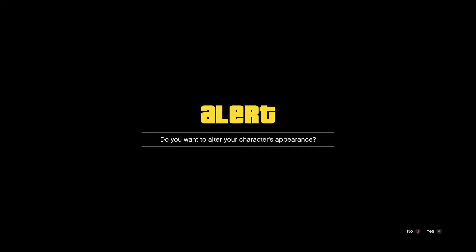You're gonna get an alert saying 'Do you want to alter your character's appearance?' When you get this, don't hit yes and don't hit no. If you're on PlayStation, quickly head over into your PlayStation settings, then network settings, and disconnect from your internet. The moment you disconnect, head back into GTA 5 and you'll get loaded into story mode.